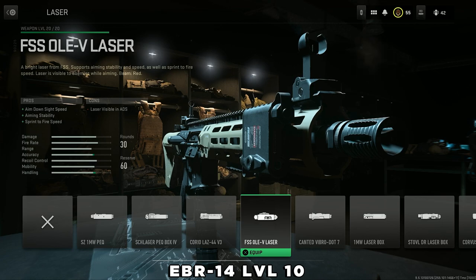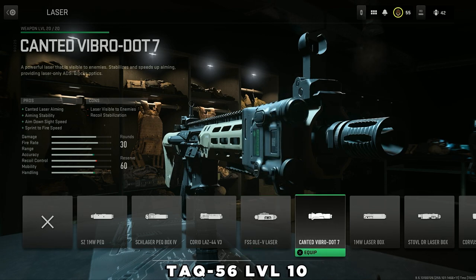The last laser is the Canted Vibro, and this thing is freaking wild. It doesn't let you zoom in but tilts your weapon to the side, and your ADS speed is significantly improved along with aiming stability and sprint-to-fire speed. This unlocks when you get the TAQ 56 to level 10.